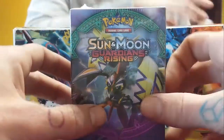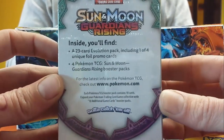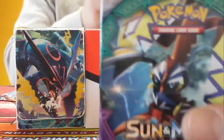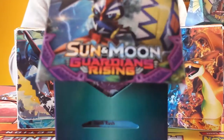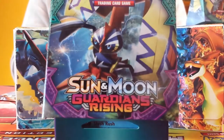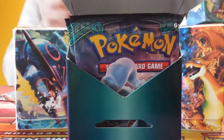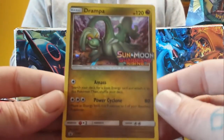Beautiful people of the world, this is Mark from GBBT. We're finally at our pre-release — Guardians Rising one. Here's our box and everything you'll find inside it. We're going to dig straight in because we haven't got long. Matt from GBPT and Adam have got the Sun slash Drampa, and I've got the Sun slash myself.